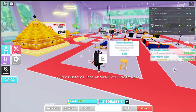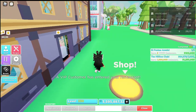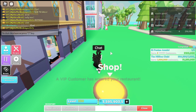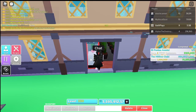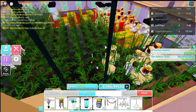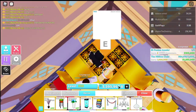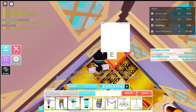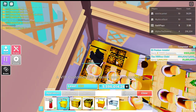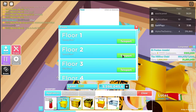We got a casino and everything, so let's go back to our floor. Here you have the first order, golden order stand. Let's go to my floor 2 and put down the slot machine.